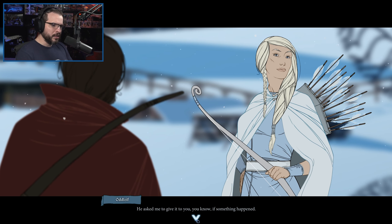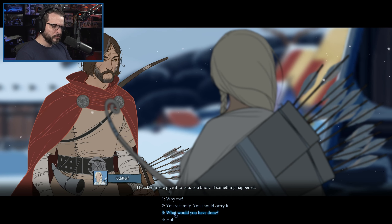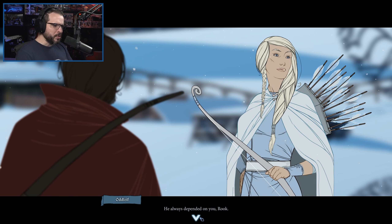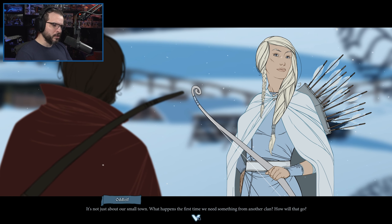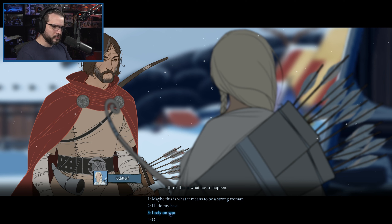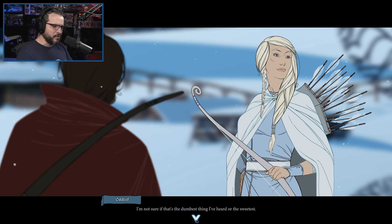'You asked me to come find you.' 'Yes, it's about the banner. I thought about it a long time. He asked me to give it to you if something happened.' 'Why me?' 'He always depended on you, Rook. It should be mine — I could carry it, but I thought about why he named you. I get it — they won't follow a woman. Families would leave. Our banner would be divided.' 'No, I would vouch for you.' 'Come on, Rook — this isn't the time for pretend. It's not just about our small town. What happens the first time we meet and need something from another clan? And the first time someone thinks they can take advantage of us — I think this is what has to happen.' 'Maybe this is what it means to be a strong one?' 'I'm not sure if that's the dumbest thing I've heard or the sweetest. My husband and I could never have a child. I don't want our banner to end here — it'll be safe with you and Alette. I know you're going to take care of her.' She puts her hand on your shoulder as she heads back to the camp.